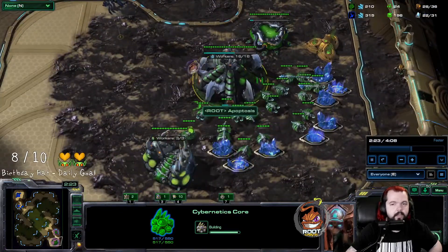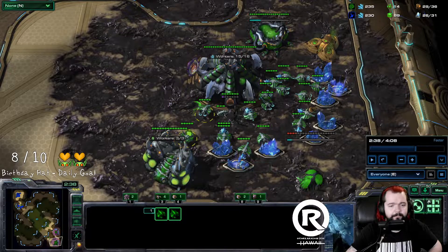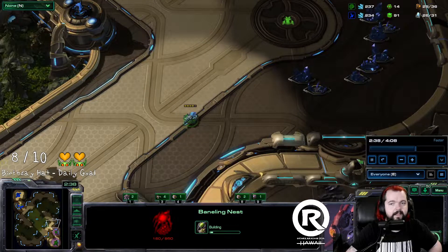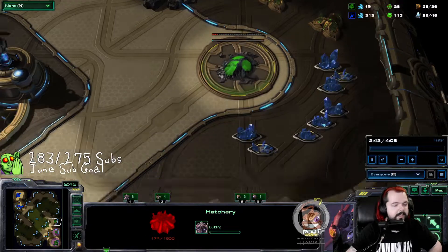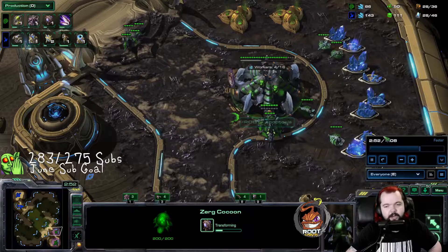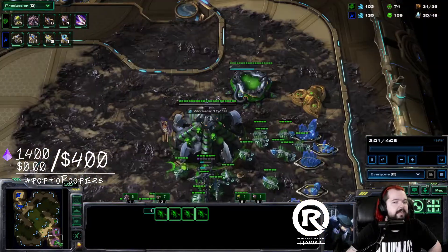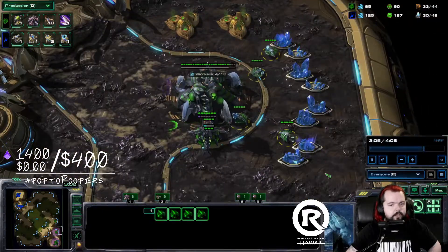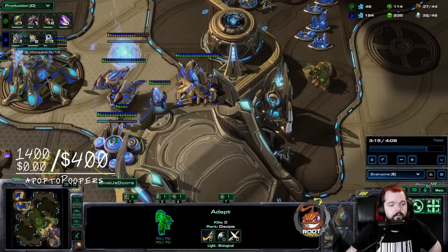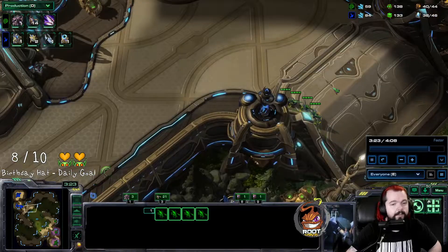The only difference from a standard 16-18-17 is: after metabolic boost, stay three out of three on gas and immediately put the baneling nest down as soon as you get 50 gas. I even like to take my third a bit earlier — a 29-supply third base — then drone back up. The most important thing is making your overlord. You can start making lings too, accepting you'll have four to five fewer lings than normal. We're pretty all-in as it is.